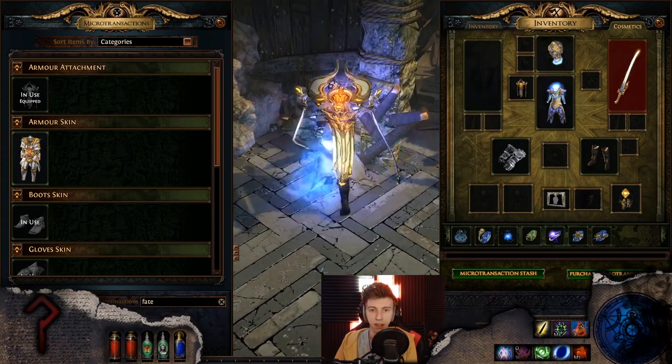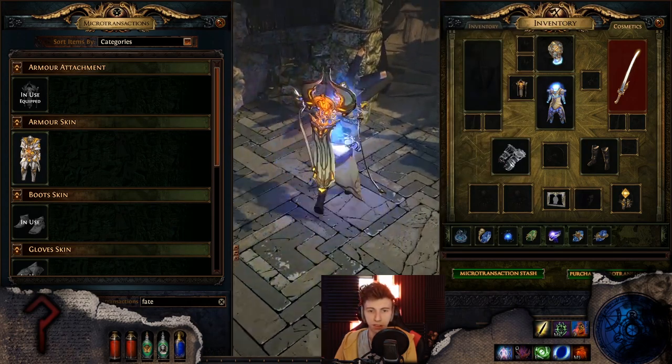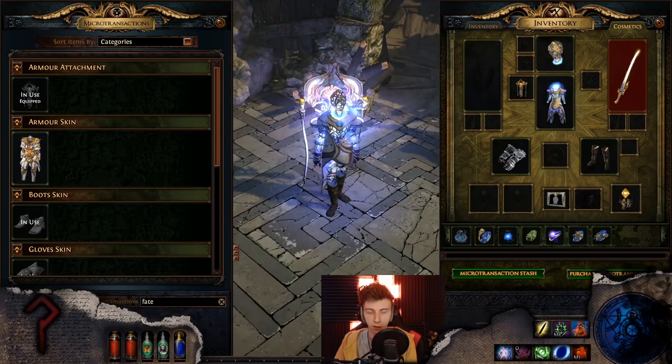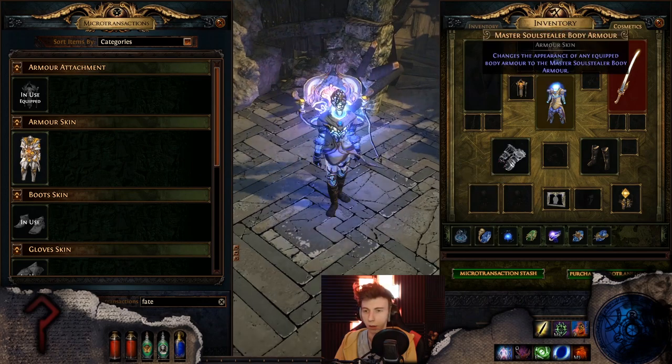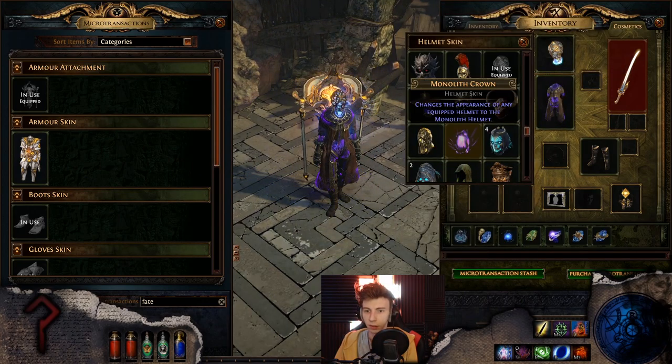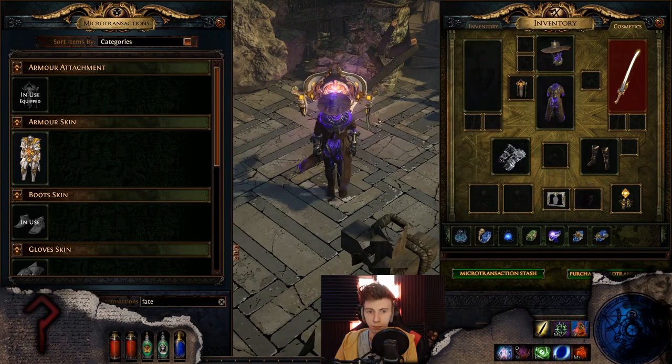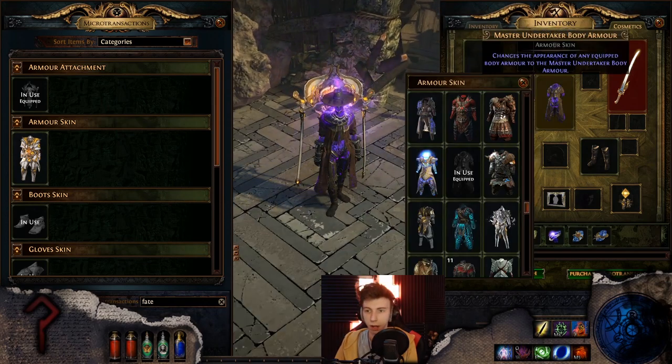Soul Stealer — I feel like it works with Soul Stealer just because it's so outlandish. It kind of matches Soul Stealer in style. That's not bad at all. Undertaker with the Legion helm does not match Undertaker though, not even in the slightest.